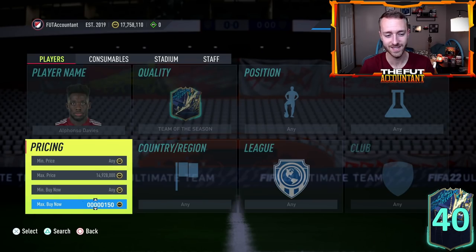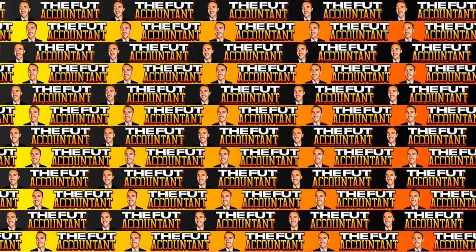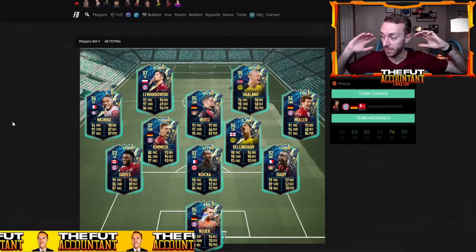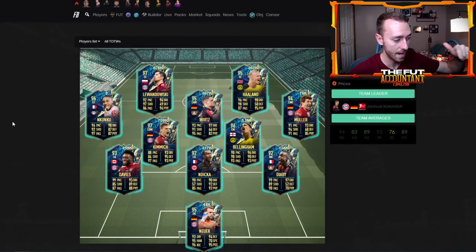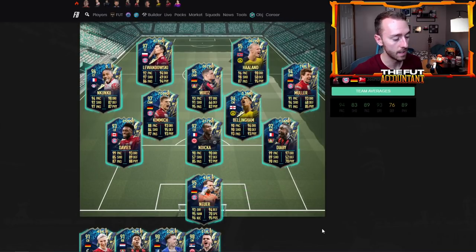If the upgrade packs are insane — if you remember last Monday, a lot of the lower-tier cards got hit in price because everybody was packing them from the upgrade packs and everybody went out to spam them. So guys like Diaby, Neuer, Schlotterbeck, Frimpong, Kostić, Rahm, maybe even Müller — just keep a close eye on those lower to mid-tier ones if they drop a little bit today on Monday, because so many people are packing them untradeable from upgrade packs.